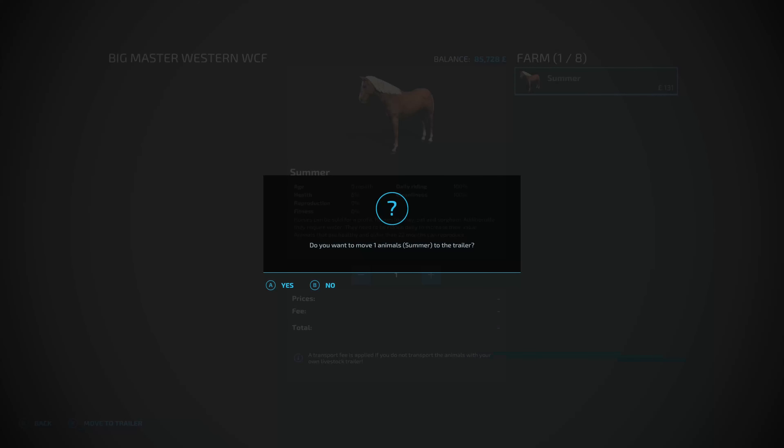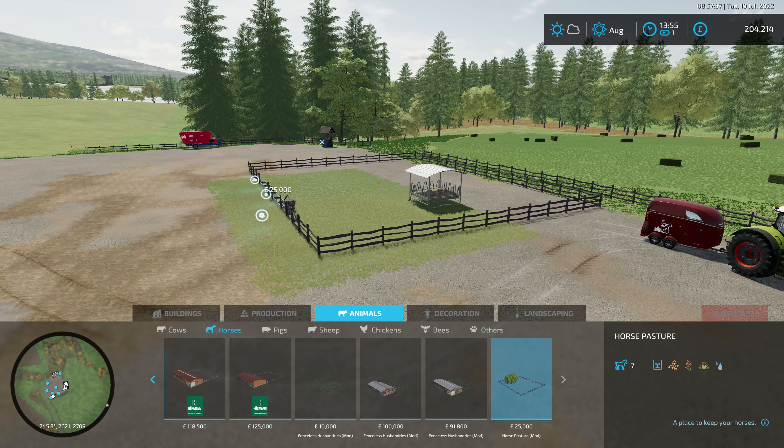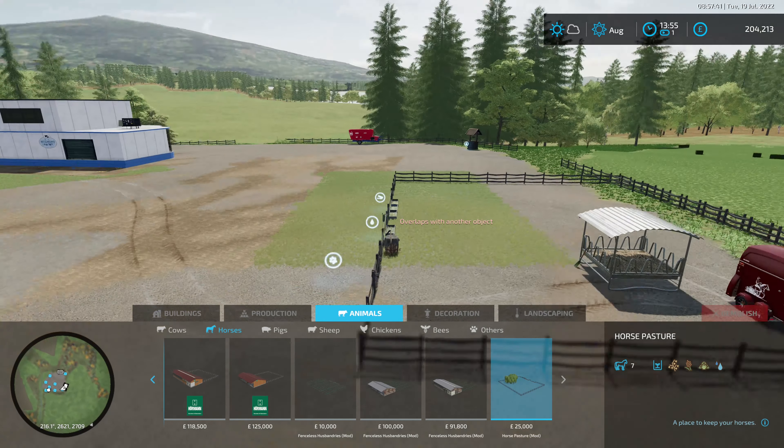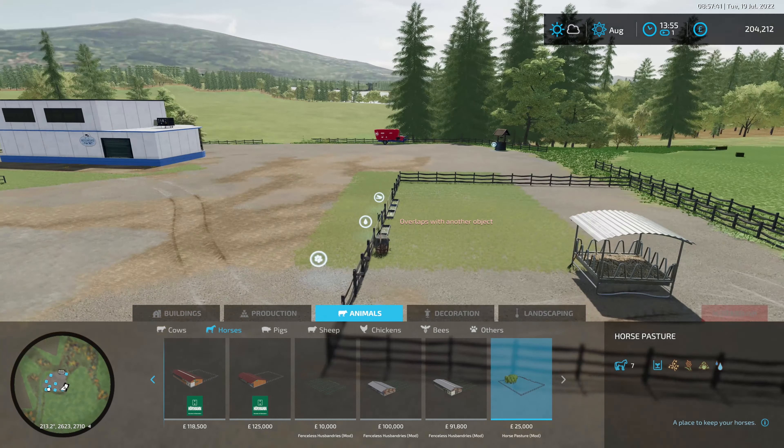Now we want to place the horse pasture. We want this one - seven horses. Everything's at the front. Let's do the - it's a shame we're going to have two fences. We could make that part of the thing and almost make it as if it's a roadway.